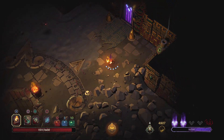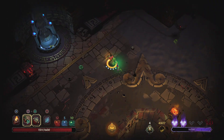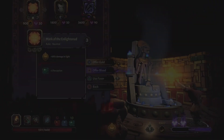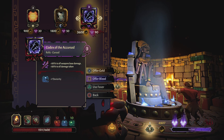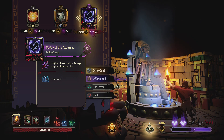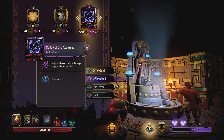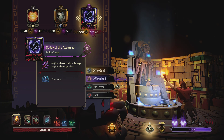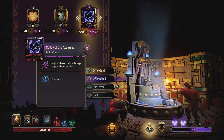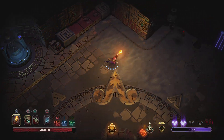Is there a chest in here? Mark of enlightened: plus 10% damage in light. Or codex of the accused: plus 50% to all weapons base damage, but plus 50% to all damage taken — you literally just cannot get hit ever. That is insane. And it's really expensive, so no.